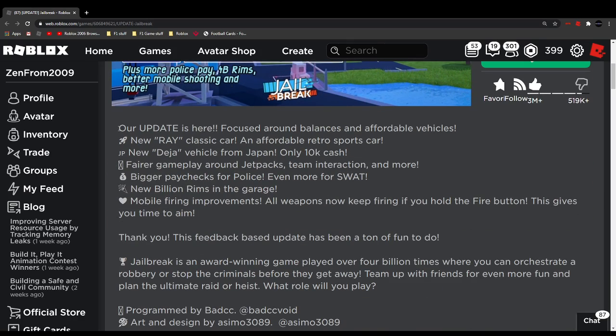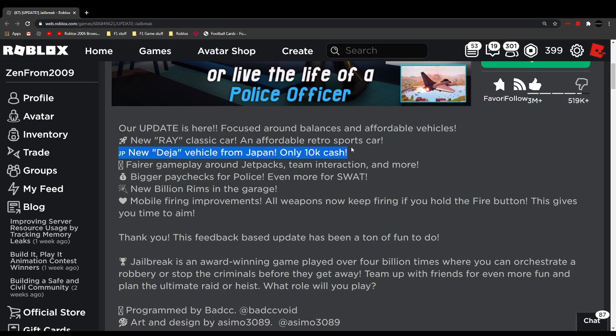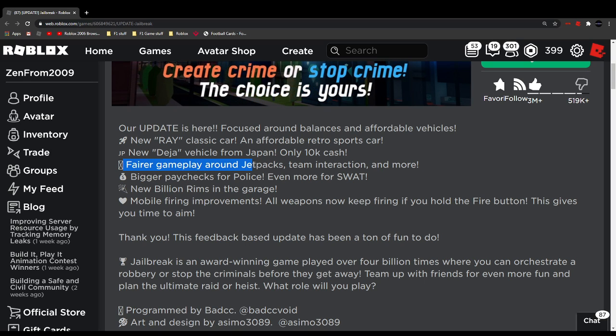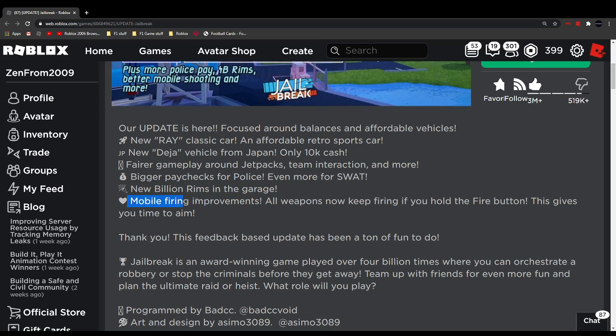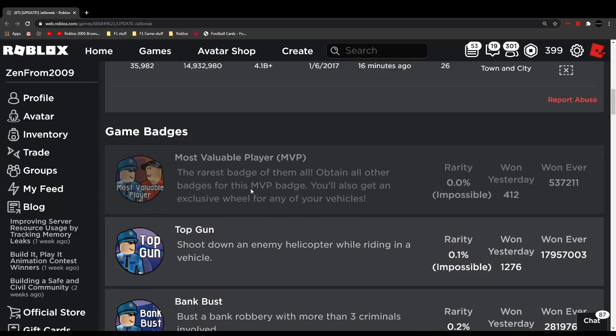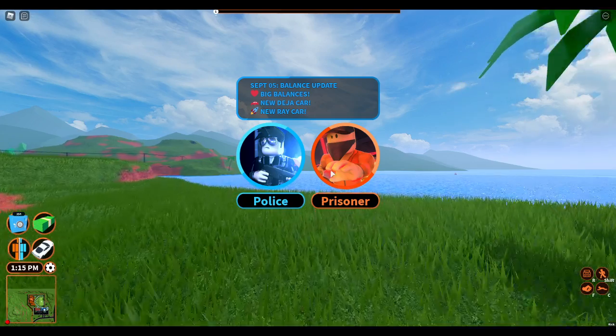The update is here, focused around balance and affordable vehicles. The new Ray is a classic, affordable rental sports car. The new DJ vehicle is from Japan and only costs 10,000 cash, which is very cheap. There's also fair gameplay around jetpacks, team interaction, bigger paychecks for police and SWAT, new bully rooms, and some mobile stuff.